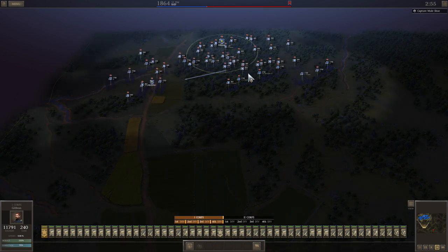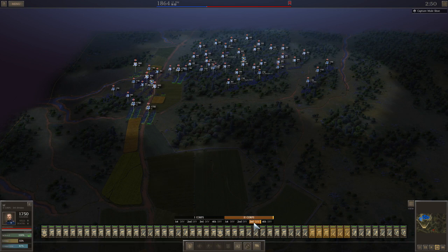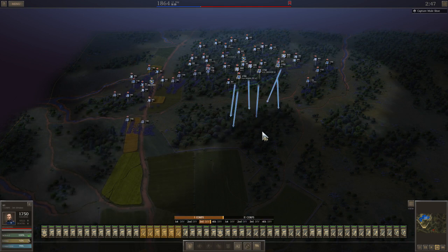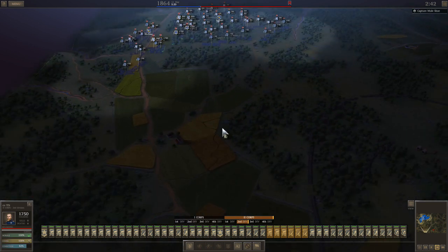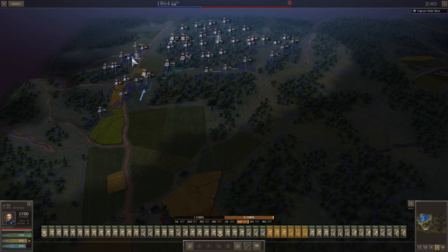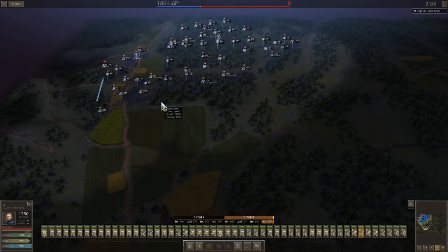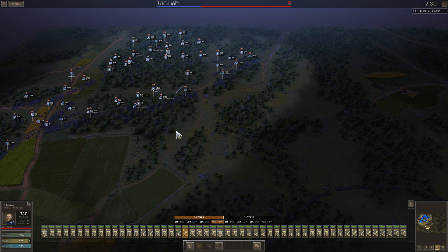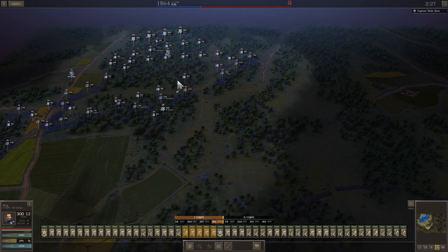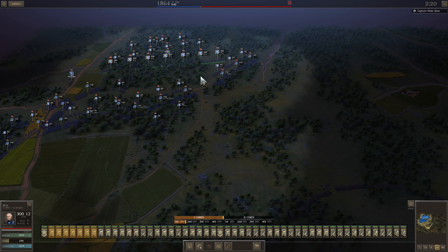I don't think I have the absolute best configuration here. Yes, I got 10 to 1 and killed 50,000, which is a huge number for a side battle — actually it's over 10 to 1. But I don't think this is the optimal solution. I think one or two cav units would have been good. Cav units have better spotting ability than snipers, and it's really hard to spot the enemy artillery in this battle.